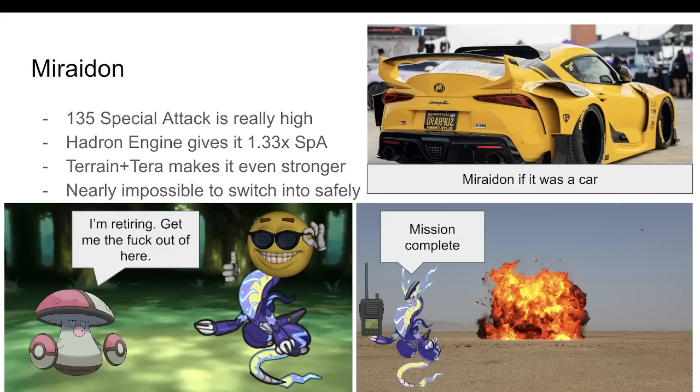Hadron Engine boosts its special attack by 1.33x when Electric Terrain is up, which it sets automatically. Electric Terrain also boosts its moves even further. Tera is another multiplier, basically acting like Adaptability. Slap on Choice Specs and there literally aren't consistent non-Ground-type switch-ins. Its signature move of choice is Electro Drift, a 100 base power move that deals 1.33x damage on super effective hits. This might be the most worthless secondary effect of all time because, let's be honest, what Flying type is taking it anyway?